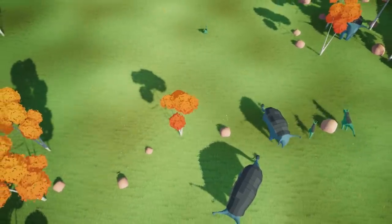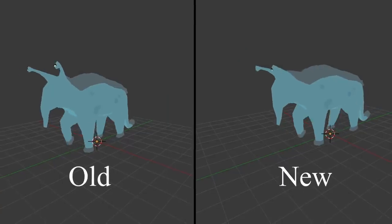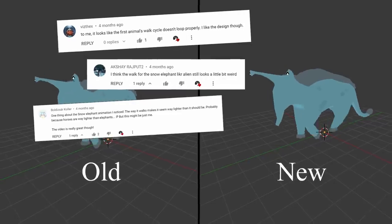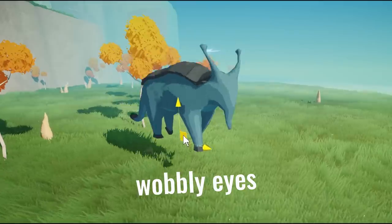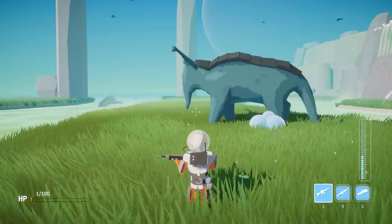With that out of the way I wanted to take a break from coding and work on some wildlife. Firstly, I've improved the animations for the snail elephant, as many of you pointed out it was looking a bit unnatural. I then added an essential feature I forgot previously — physics. As you can see the physics make it bounce around and look much less static than before.